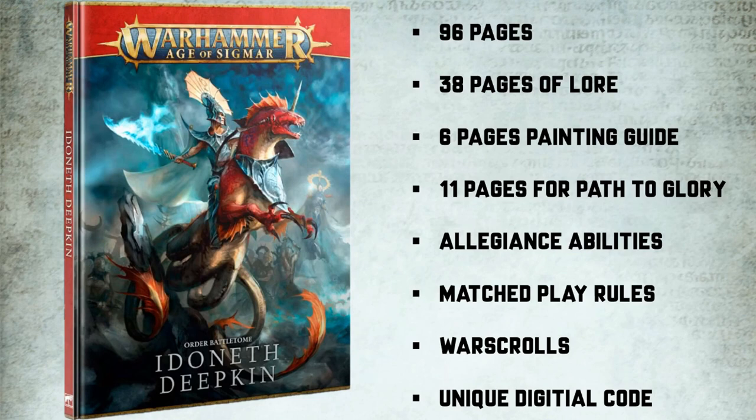In this book you're going to find a heap of art and narrative gems, Path to Glory rules, narrative-focused content, and a great map of Hish. You'll also get a unique code to put into the AOS app so you can access these rules on your phone as well.